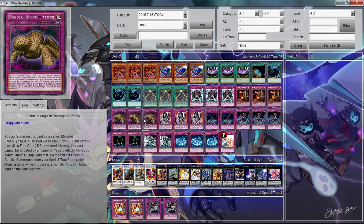I play three Statue of Anguish Pattern. While this is on the field it has zero attack and 2500 defense. If a continuous trap monster is special summoned by activating it, you get to pop any card on the field — so you get to pop anything. It's a really nice card with a beefy defense stat. And since it is level seven, you can go for some rank seven plays.